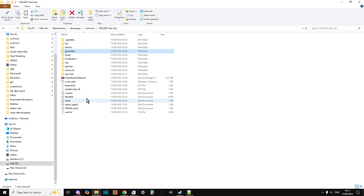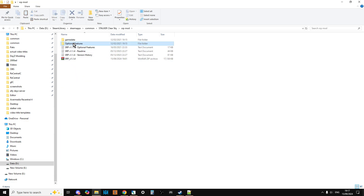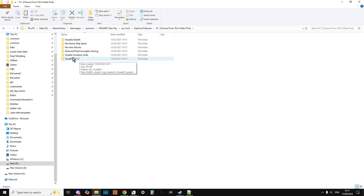If you want the optional stuff, go into the Optional Features folder. You've got two sub-folders — choose from the first one first. You've got options like feasible stealth, no enemy map swaps, no intro movies, restored pistol iron sights, and small inventory grids.